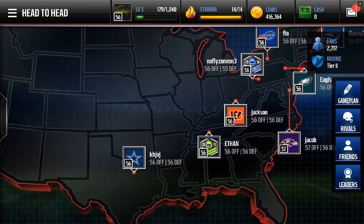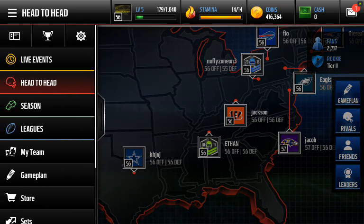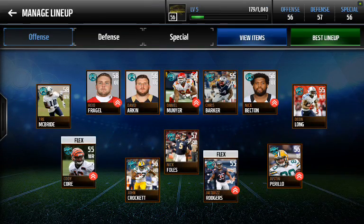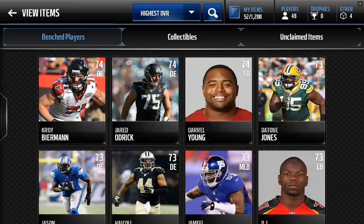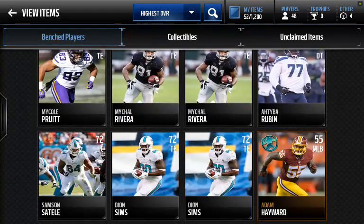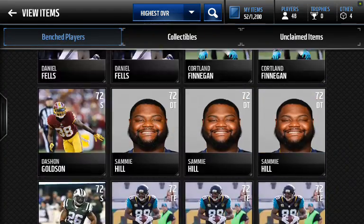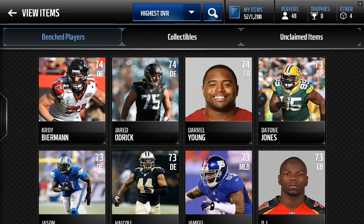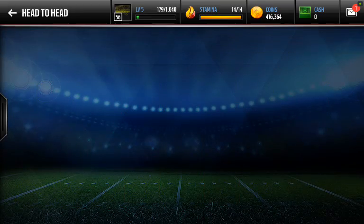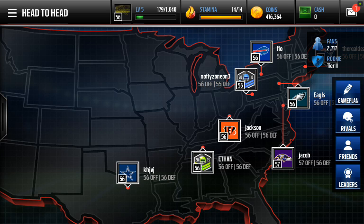I'm actually kind of surprised I was able to make this many coins. And this isn't everything I have either — if you look at my team and my items, all these players are guys I had listed that didn't even sell. So I still have to sell all those, probably at least 50 to 70k worth of items. If you add those in, I've probably made about 450,000 coins at least.